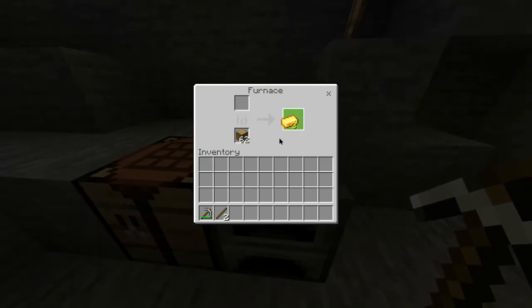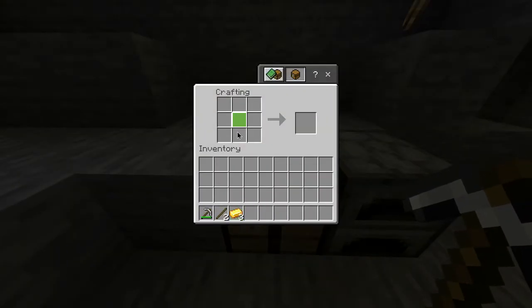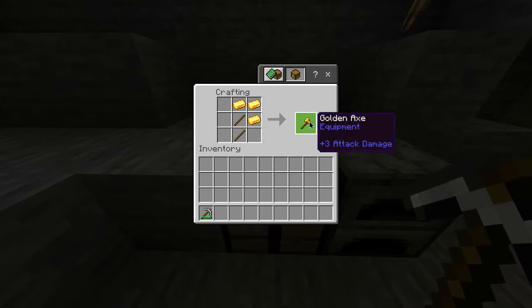Once it's finished you want to take it out of the furnace and then head over to your crafting table where you'll now start making your golden axe. The first thing you want to do is grab your sticks and do a vertical line in the middle just like this. You then want to take your gold ingots and do this shape just like that, and there you go you've got yourself a golden axe.